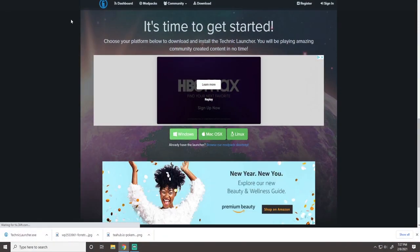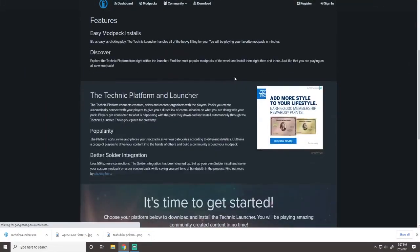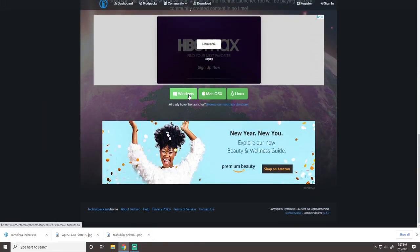You'll open up Chrome and go to technicpack.net/download. That is the website — it'll also be in the description for you. You go to this website and scroll down to the bottom. You do either Windows, Mac, or Linux, depending on your OS of choice.